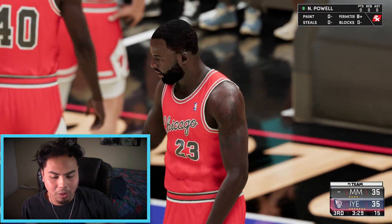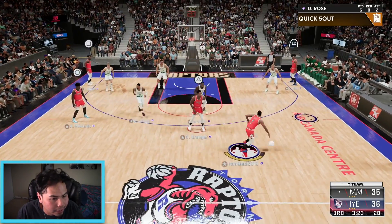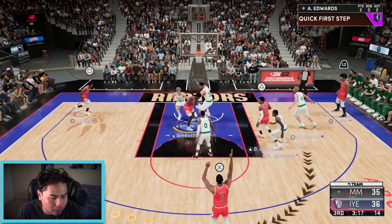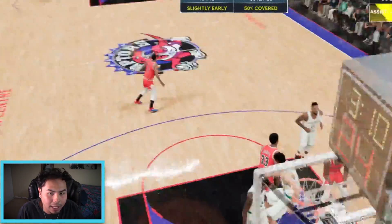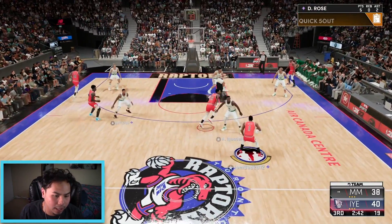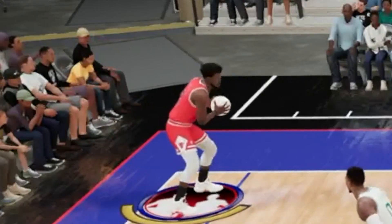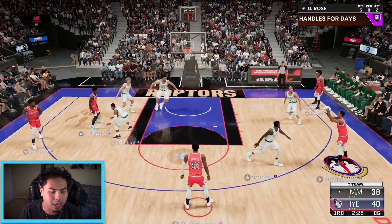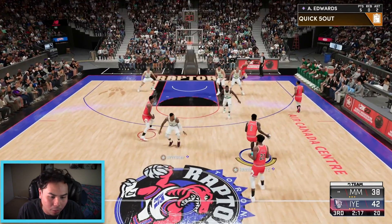Opponent is just destroying us now. I need to realize he's playing a 2-3 zone — I have to be smart, and right now I'm not being smart. Anthony Edwards gets a good look — 4-3, let's go! But then we're turning the ball over. Someone get open — Jimmy Butler in the corner — my square button is not working! I hate this game sometimes, I pressed it like twice and nothing happened.